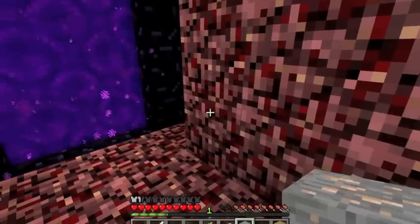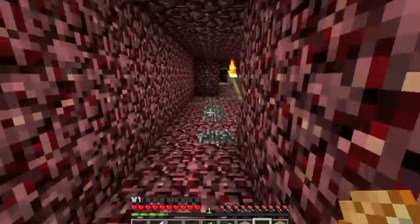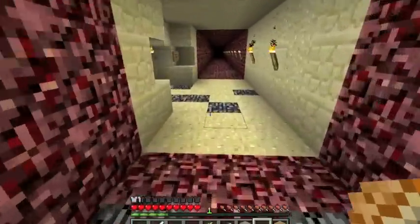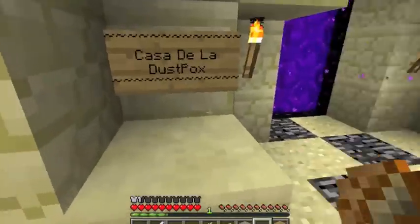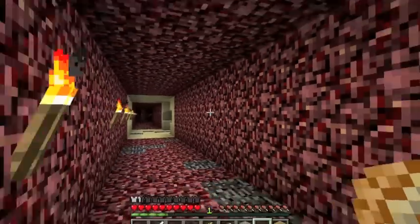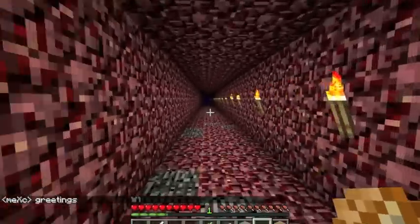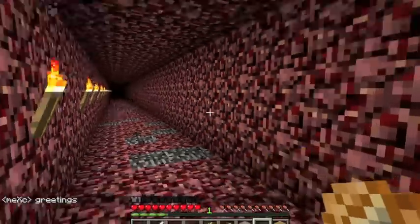So we come into the nether and get to explore everywhere. This is like the nether hub — we're on the bottom floor as you can tell by the netherrack. Then you come to this area here, this is my portal — Casa de la Dustbox, yeah baby. And then down here is Mex's, and I'm sure Emq comes out of that portal over there.